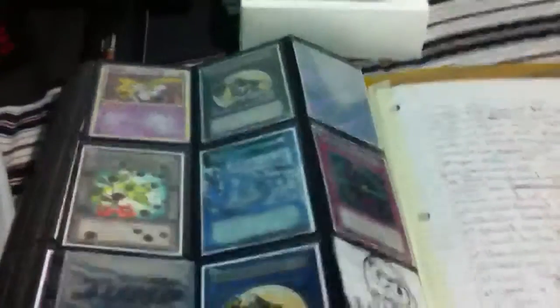Gustos are in that first binder over there. The Rabbit deck matchup against Chaos Dragons really depends on whoever gets lucky — whoever draws the nuts.